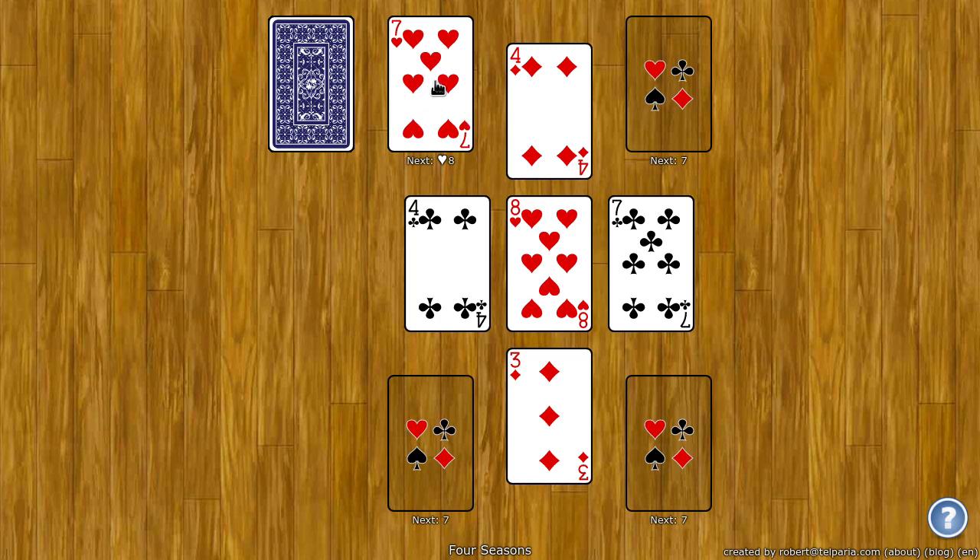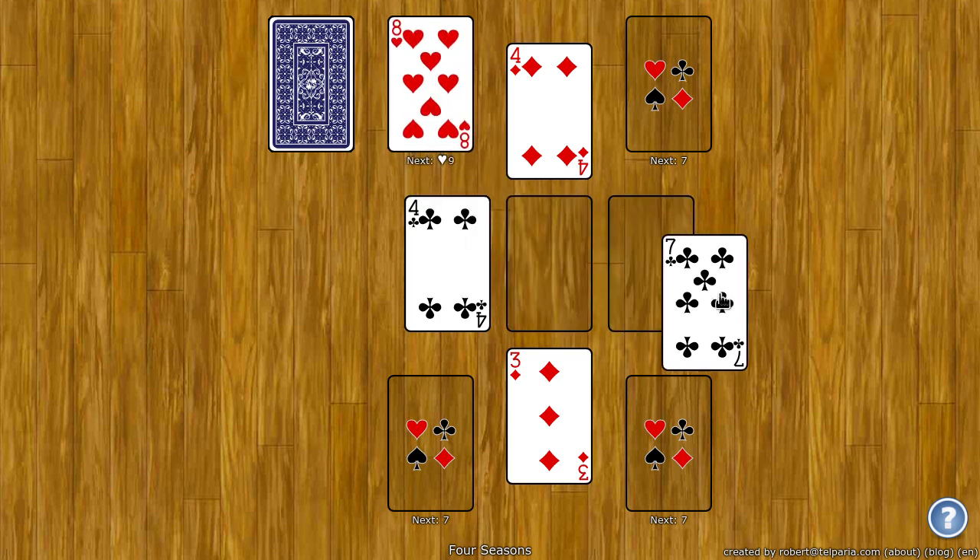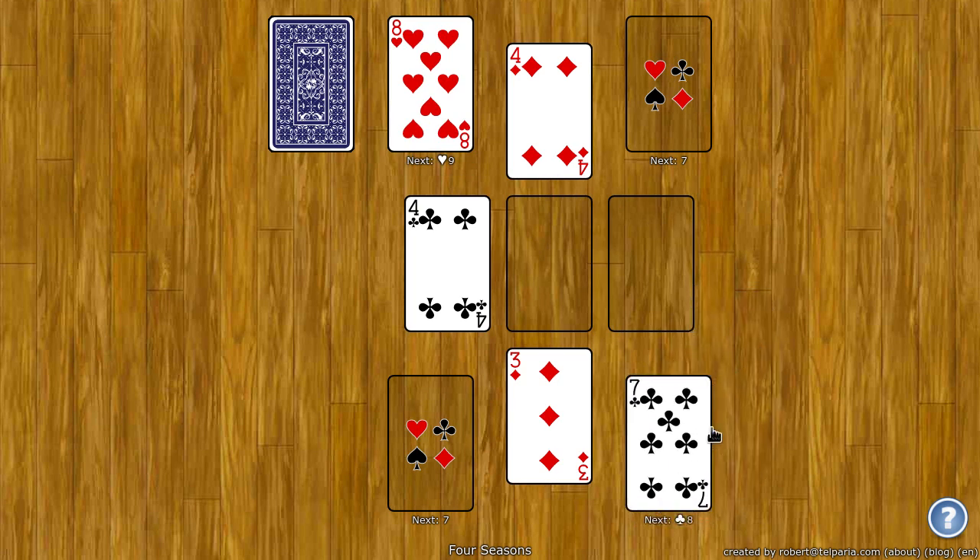When you get to the king, you can place an ace on it and it loops around. So next on the seven of hearts, I'll need an eight of hearts. I can take a seven of clubs and put it in any of these other foundation spots.